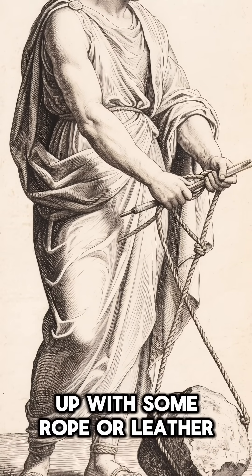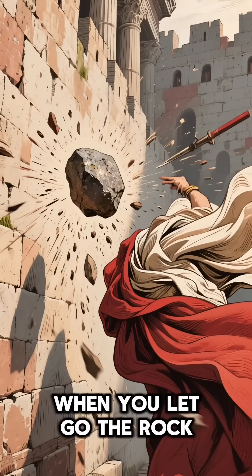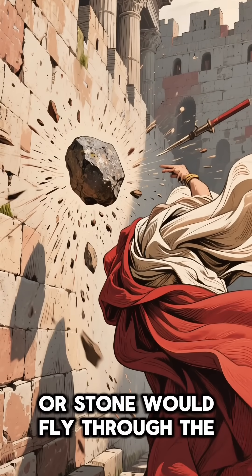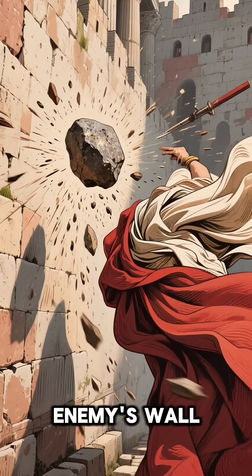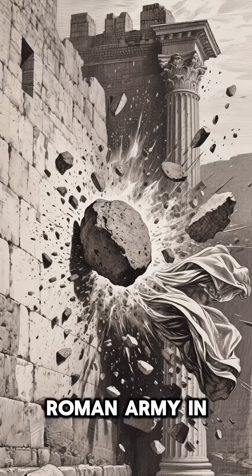The way they worked is that you would take a large rock or a piece of wood, tie it up with some rope or leather, then wind up a giant crank. When you let go, the rock or stone would fly through the air and over the top of the enemy's wall, breaking their fortifications and letting the Roman army in.